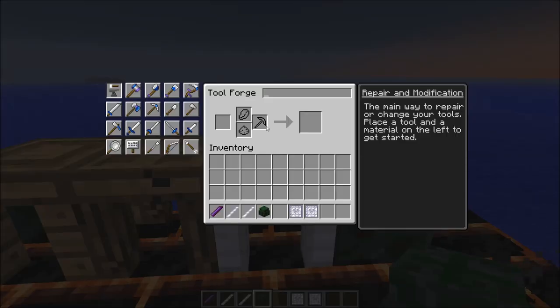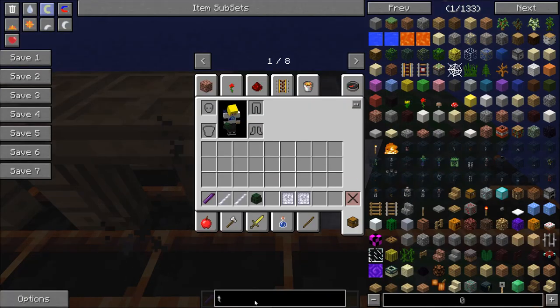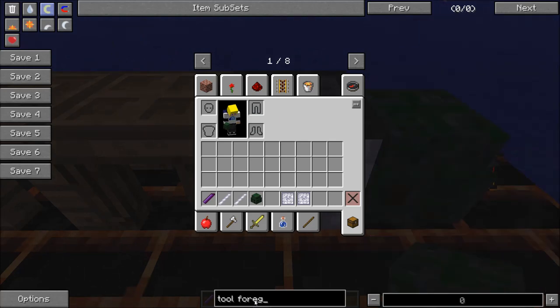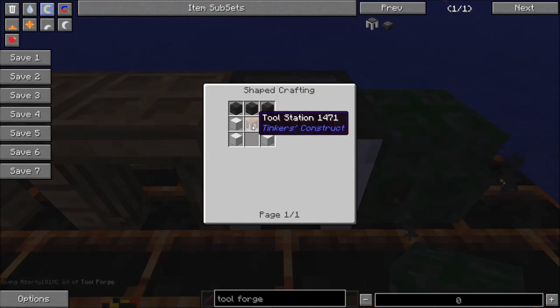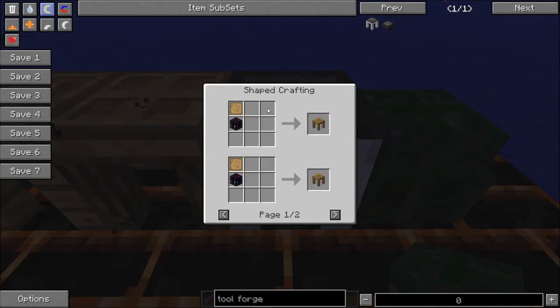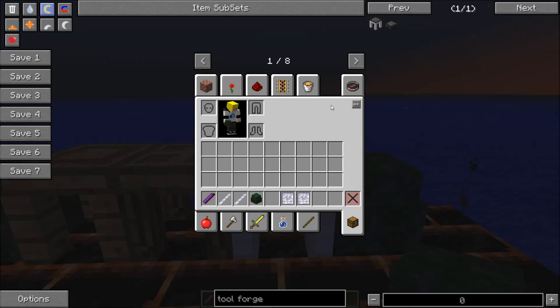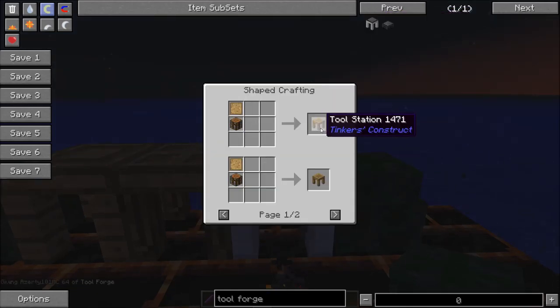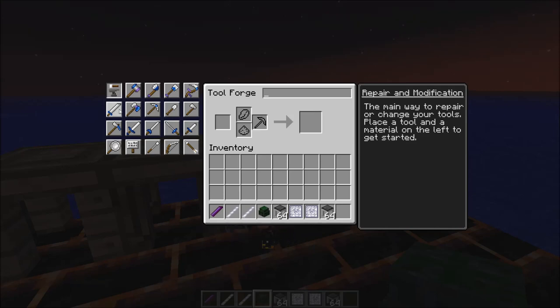The tool forge is where you make your weapon. Be aware this is an upgraded tool forge. The recipe needs iron blocks, seared bricks, and a regular tool station, which is made using a blank pattern and a crafting table. If you use a regular tool station, the cleaver won't show up.